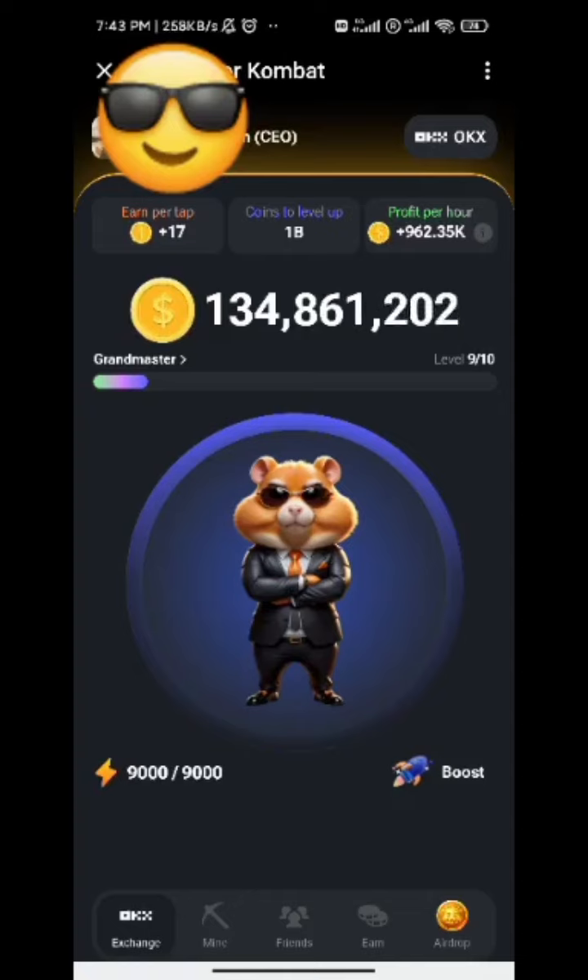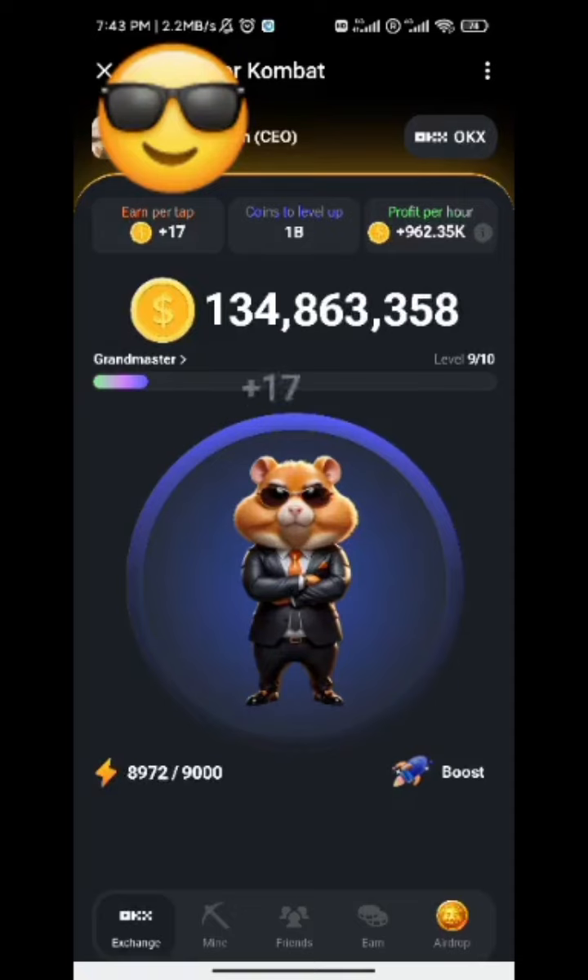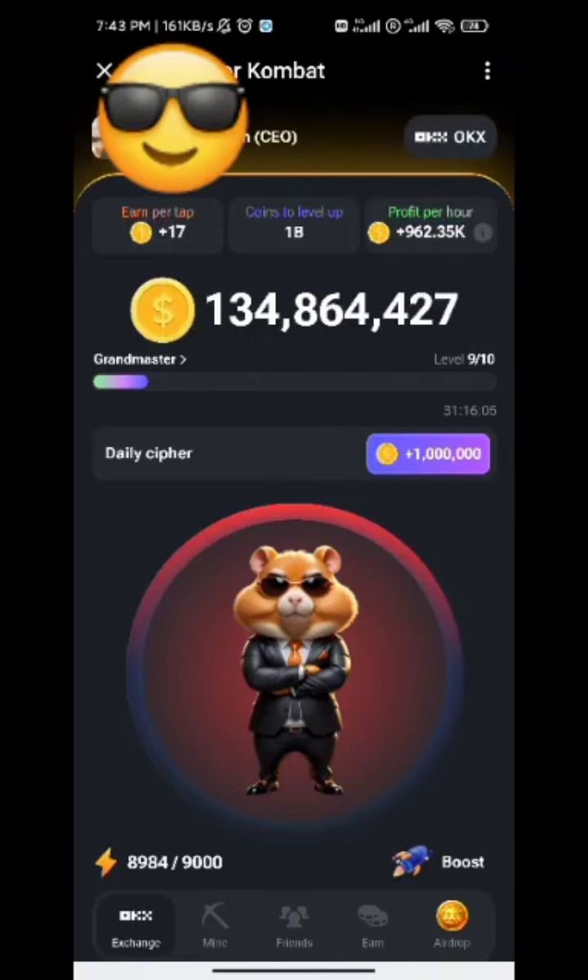To enable you to start the Morse code, you need to tap the earn-per-tap three times — this one on the top left that you can see here, it has 17 for me. So 1, 2, 3. Once you do that, the hamster symbol turns red. Today's code is BTC.